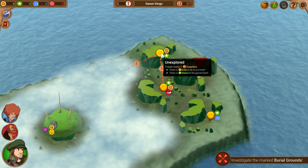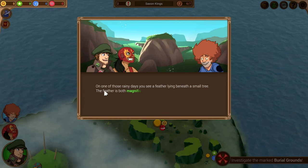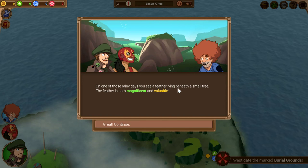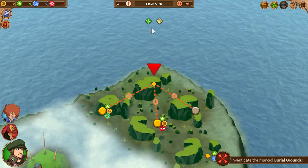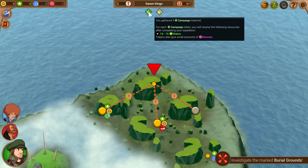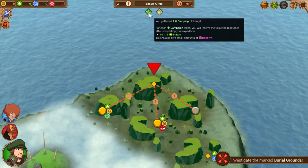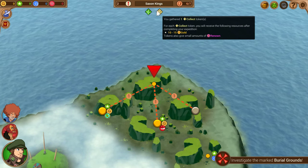We got seven supplies, so we're going to go ahead and explore a little bit. You can see our little dots running around. On one of those rainy days, you see a feather line beneath a small tree — the feather is both magnificent and valuable. So we got a feather, and that's going to give us a campaign token and a collect token. It improves our status and gold.